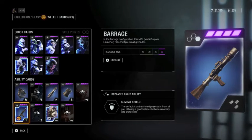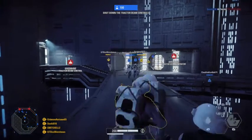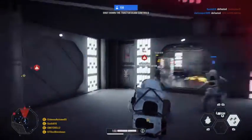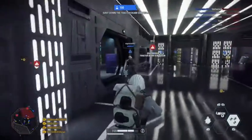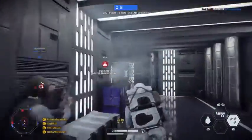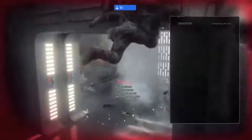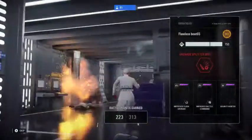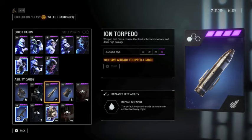At number 8 I put the barrage ability for the heavy class. It's like a grenade launcher similar to the acid launcher, but instead it fires three small grenades, which makes it actually pretty useful. You can hit it around corners, and it's especially good in hallway battles. Outside of hallways it's pretty useless — which is actually the case for a lot of weapons on this list. It's a mediocre weapon, so it gets a mediocre spot.